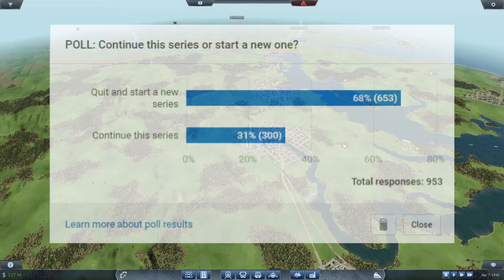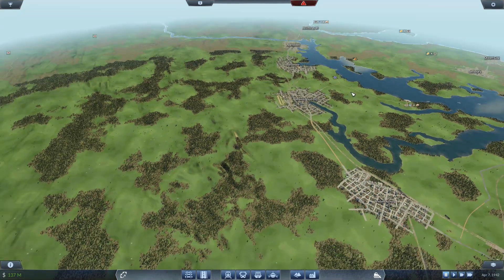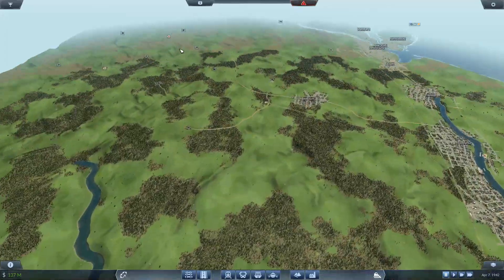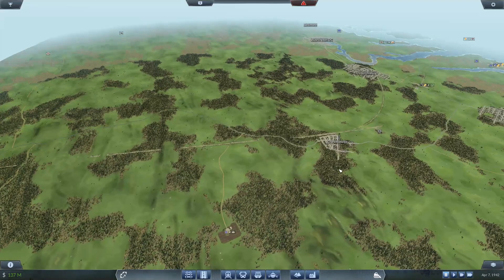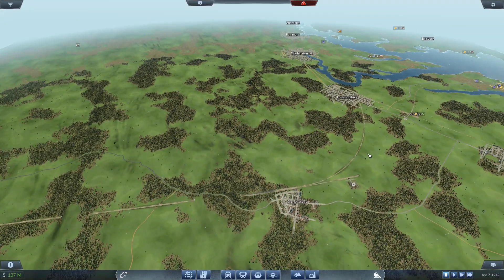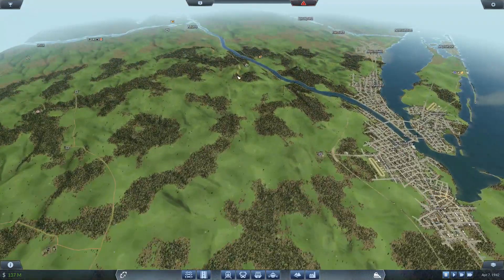Anyway, the poll results. Almost a thousand of you voted and the result was totally clear cut — 70% of you said yeah, end this map, start a new one. And I think you're right. When I came in here to record this I thought it'd be interesting to see how much difference the new fuel routes would make, but when I looked at it I was like 'oh my god, I've got to put in a distribution thing over here and I've got to put in all the signals' — and it shouldn't feel like a chore. The passion has gone for this map — not for Transport Fever.